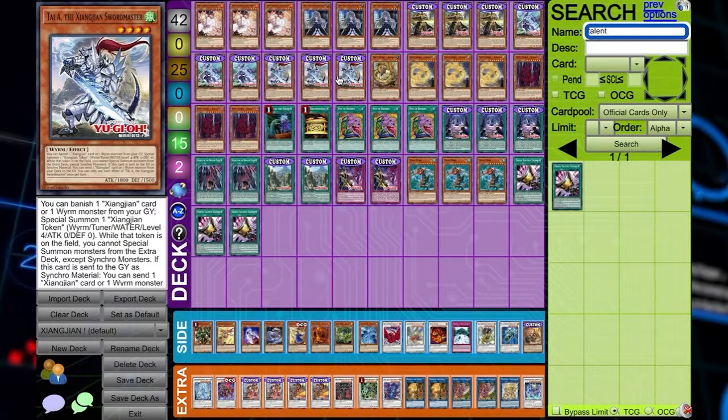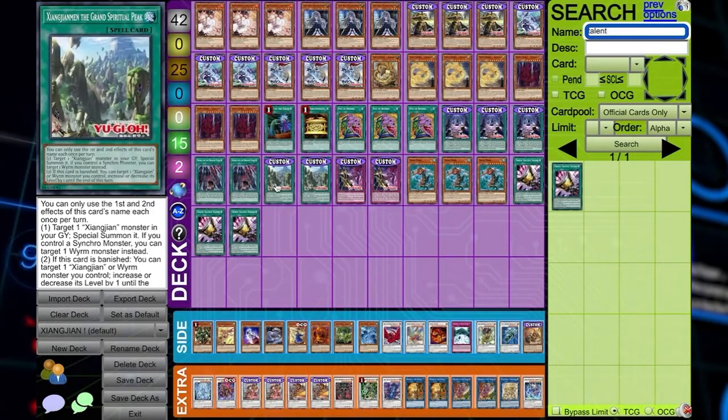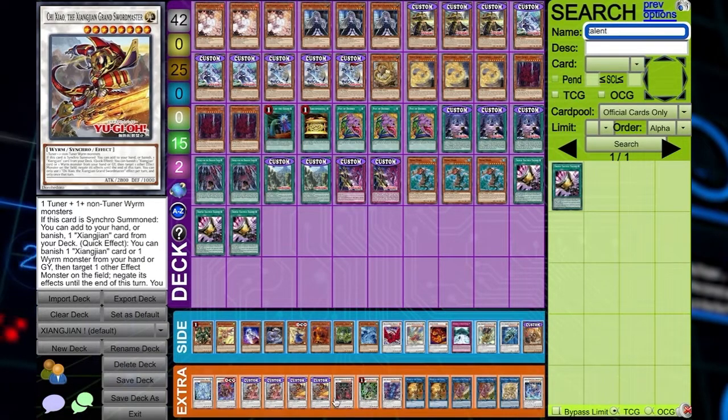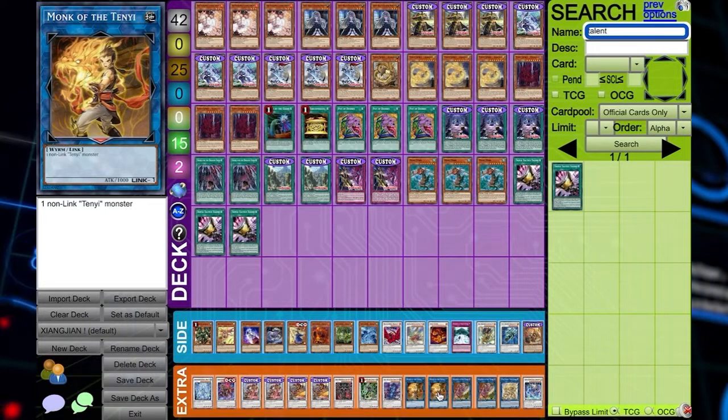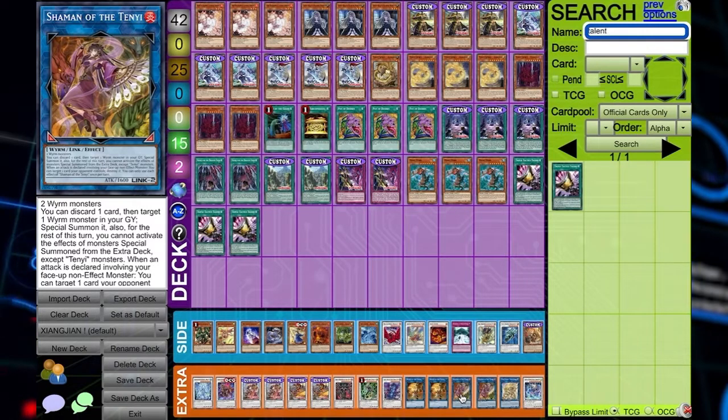The rest of these cards are really just synchro toolboxes and obviously abusing the 10-years because these links are really insane. You've already seen what Shaman can do. I hope this video has helped you guys in some kind of way. This is Pegasus signing out — I appreciate you for tuning in.